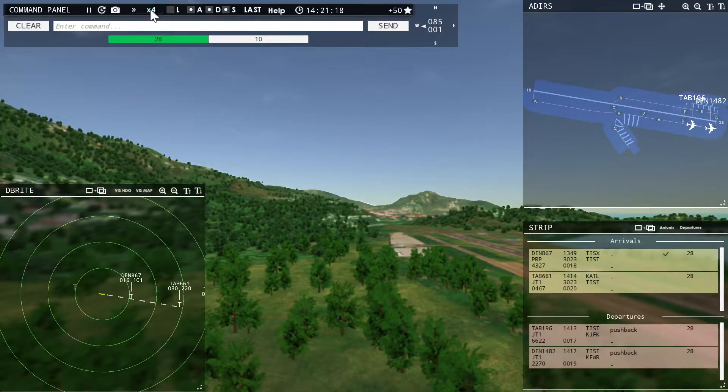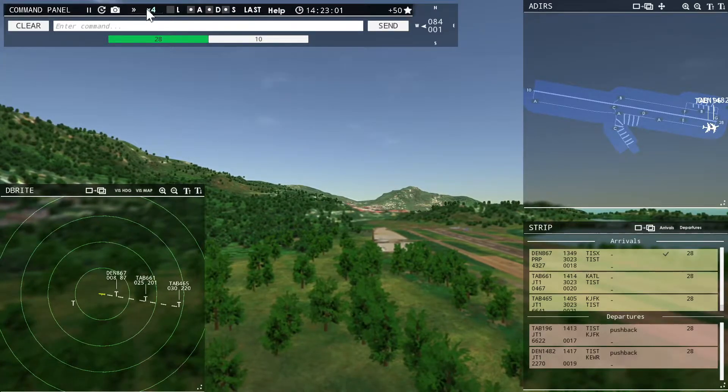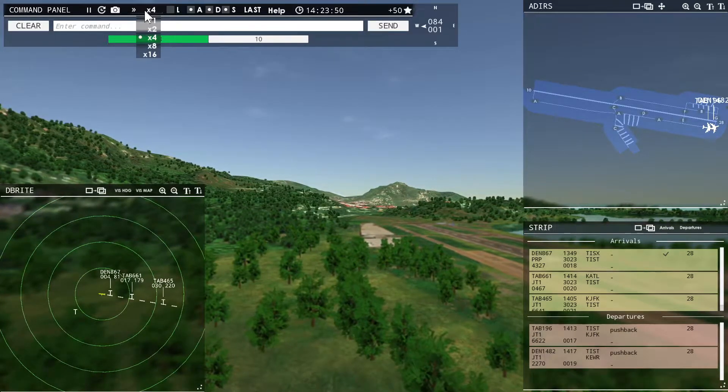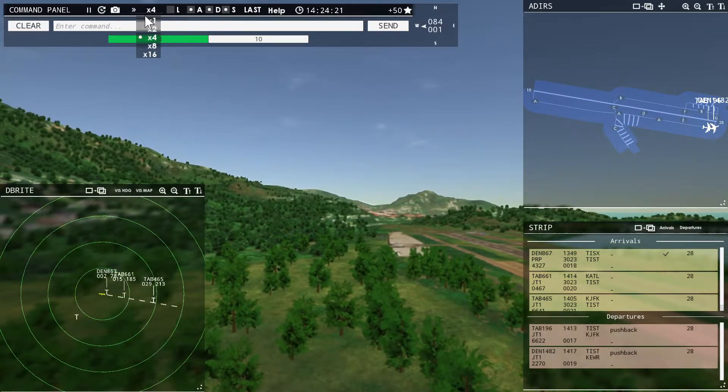Maybe could have gotten Denali 1482 off there before. Leslie 465 with you, runway 28. Denali 970, runway 28. I probably could have launched something. Leslie 661, go around. Go around, Leslie 661.